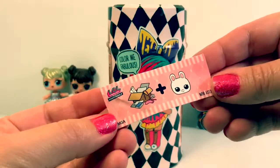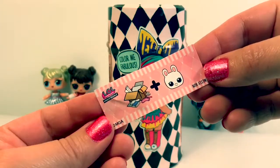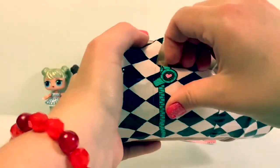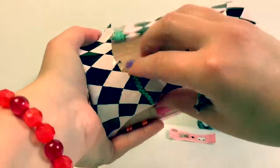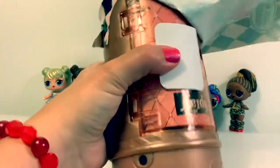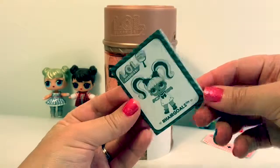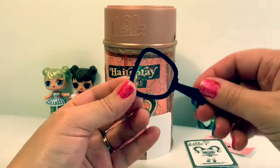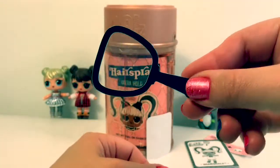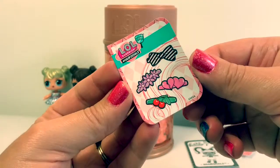First we have a special message and it says 'Messy Bun, Color Me Fabulous.' Next we have the instructions and a special mirror. It's a sparkly mirror. And here are some stickers.